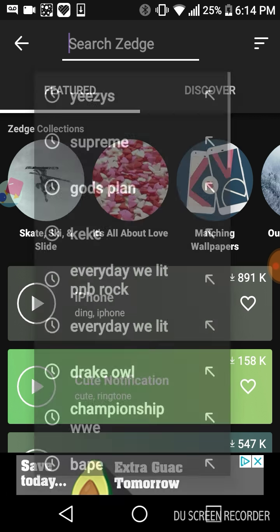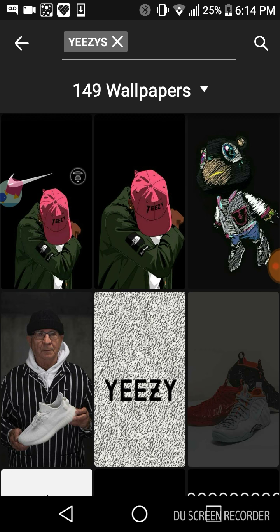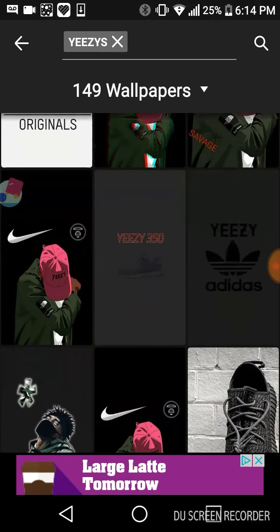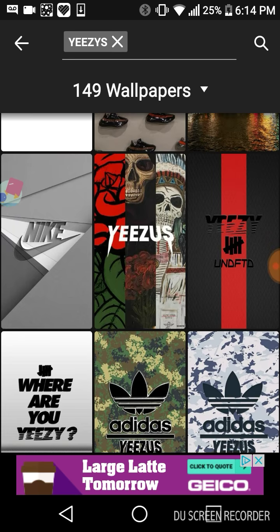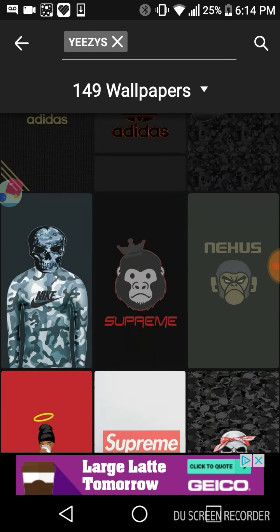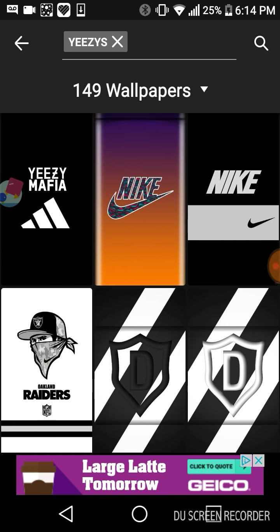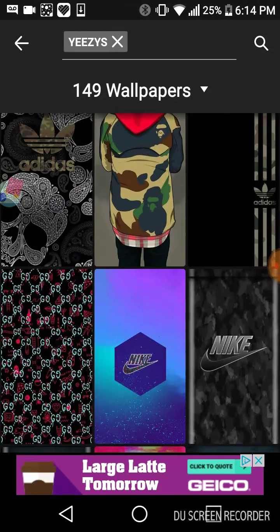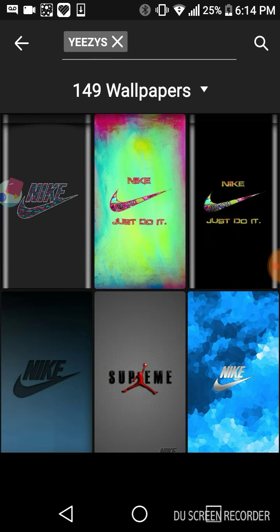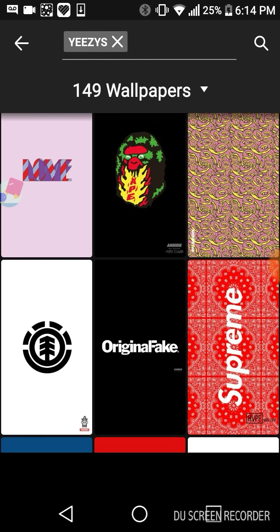You can type in anything you want for wallpapers. These are the ones I have for now - Yeezy wallpapers. Let's see what kind of Yeezy wallpapers they got. Basically just this stuff, Yeezy Yeezy, lots of them, just keep scrolling. I wanna go to Bape. If you don't know where Bape came from, it's called The Bathing Ape and they just took out certain letters - B-A-P-E. That's why they got the name Bape.